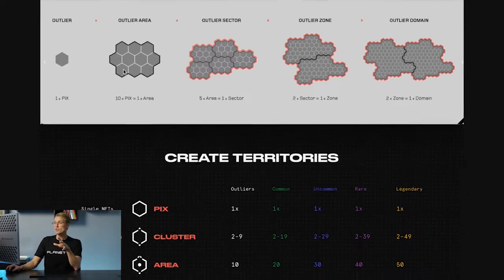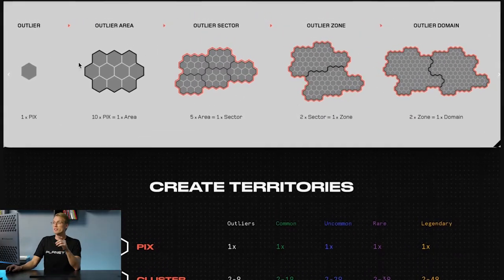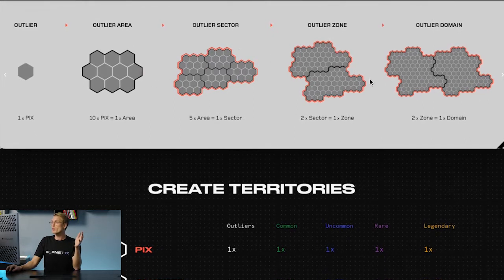Territories are a set number of picks connected and merged together, and are divided into four stages. As you can see on my screen, the first and smallest stage is called area, the second one sector, the third one zone, and the fourth and biggest one called domain.